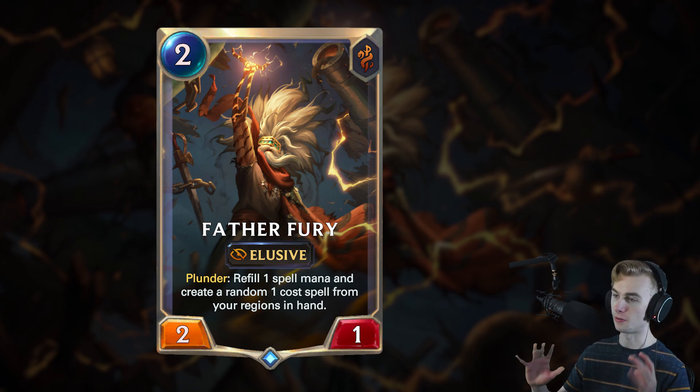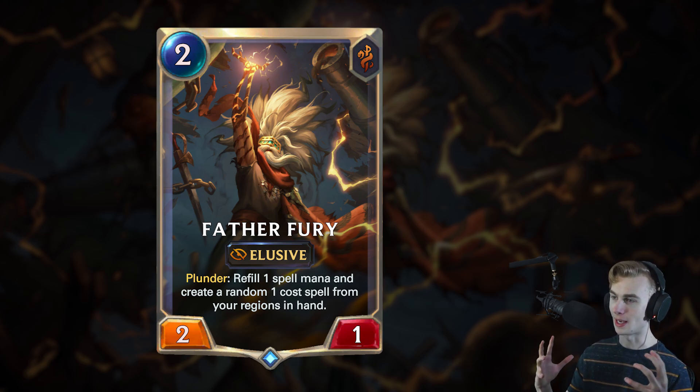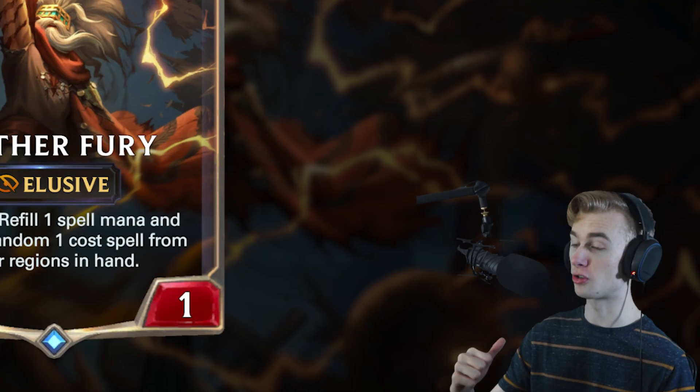This absolutely seems like a Fizz card. Being able to just chip in extra damage in a Fizz deck, as well as refill spell mana and get a free spell for Fizz — this is essentially a 1-drop as long as you're playing it correctly. A 1-drop that gives you a spell and is a 2-1 elusive? That's really good. For a 1-drop 2-1 to give you an additional card is super strong.